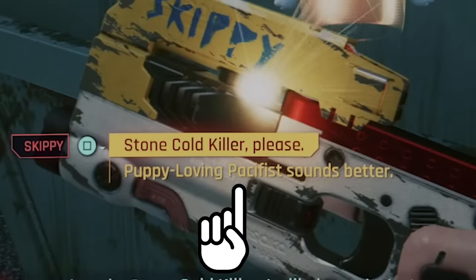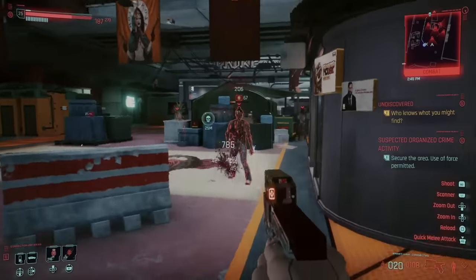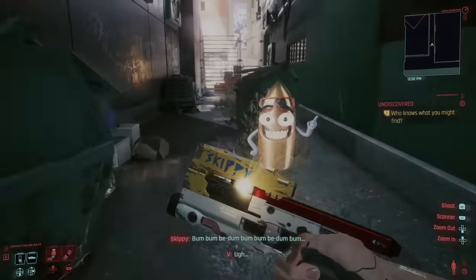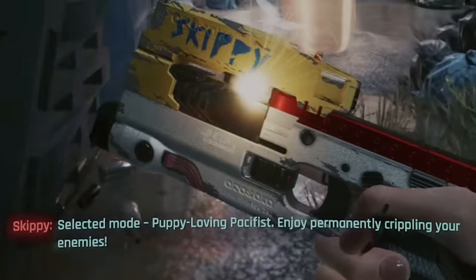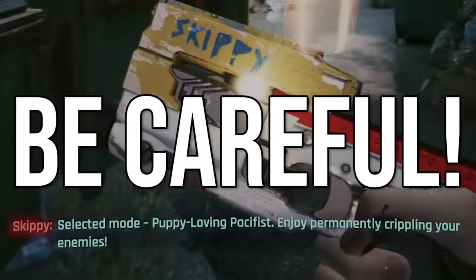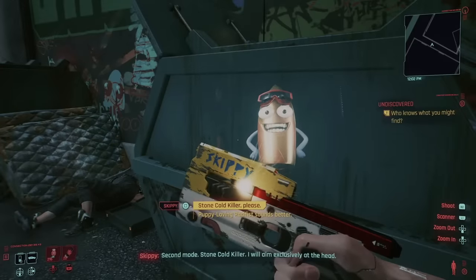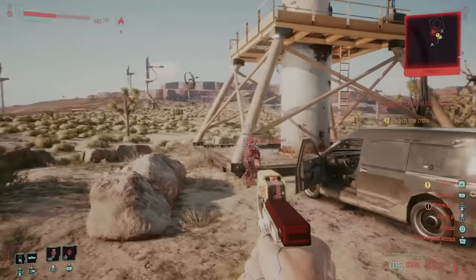The cool thing about it is that it has two different firing modes: puppy-loving pacifist or stone-cold killer. The first makes it so the gun's bullets only hit your enemy's legs, while the second makes it so it exclusively hits their heads. The gun has some pretty amusing dialogue, and it does let you choose what mode you want — but be careful. After 50 kills, the gun will switch to the other mode, which permanently locks you out of your original choice. So when Skippy asks you to choose your gun mode, choose the one you don't want, so that it'll switch to the one that you do want after 50 kills.